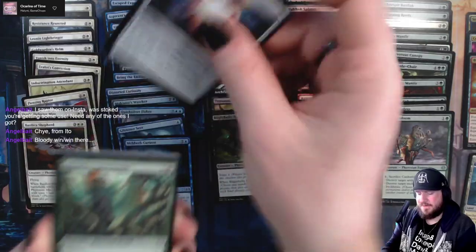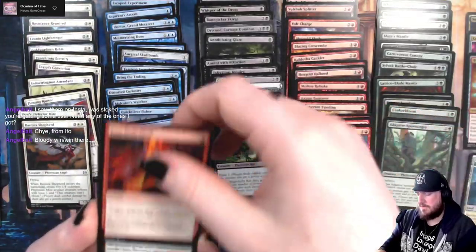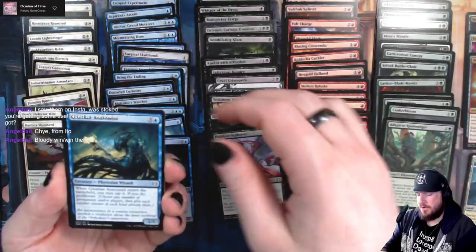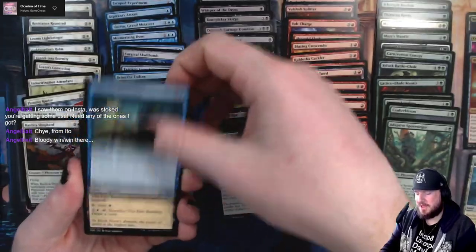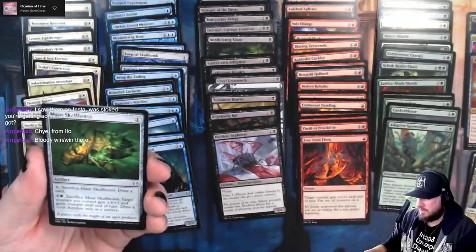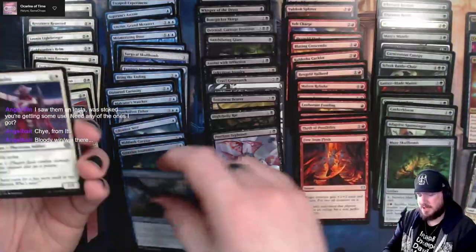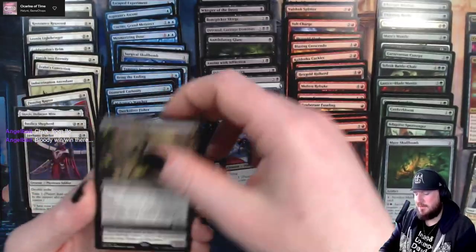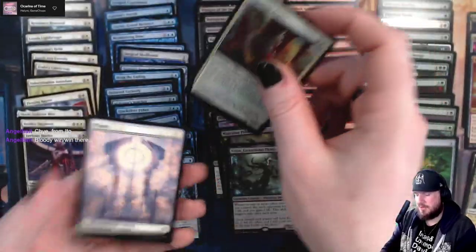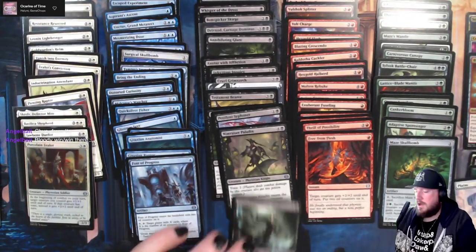Basilica Shepherd, Prophetic Prism - that might help us splash red a little bit - Adaptive Spore Singer, Free from Flesh, Siphoner, Ketaxian Anatomist, a white, Green Skull Bomb, Ketaxian Raptor, Jawbone Duelist, Vaunt of Progress, Nemrazor Paladin, Vran the Executioner Thane, and a Porcelain Zealot. That is our third black legendary rare.